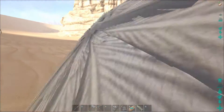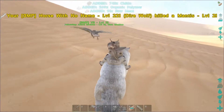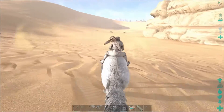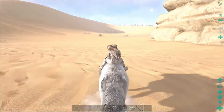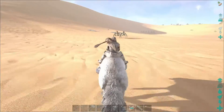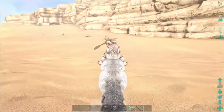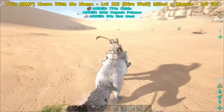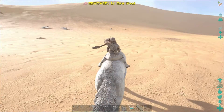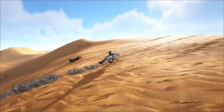Come at me, bro. Goodbye. Mantises are chumps, I tell you. Oh, there's more of them. Come on, chumps. Where's a death worm? I want to test my mettle against a death worm. Come on, mantises, you guys are nothing. The scorpion's chasing my birds — that's awesome. Bye.